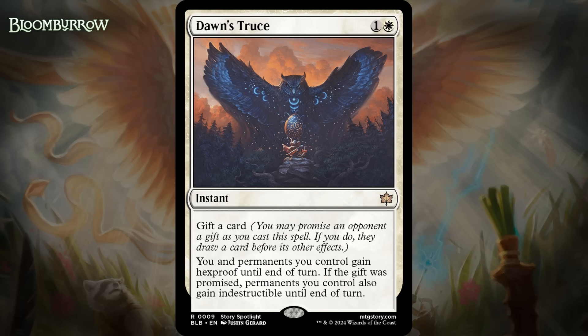Next up, it's Dawn's Truce, which for one generic and a white is a rare instant. It says: gift a card — you can promise an opponent a gift, and if you do, they draw a card before its other effects. You and permanents you control gain Hexproof until end of turn. If the gift was promised, permanents you control also gain Indestructible until end of turn. This style of card is rarely worth it in limited because it's just too narrow — it's great when you go up against a sweeper or combat lines up just right, and fine when you can blank a removal spell, but it's useless in virtually all other situations. Being able to gain Indestructible is nice, but giving your opponent a card makes that effect a wash. It isn't like you're getting a big advantage when you can cast this, and it's too narrow in general. So I think it's an F.